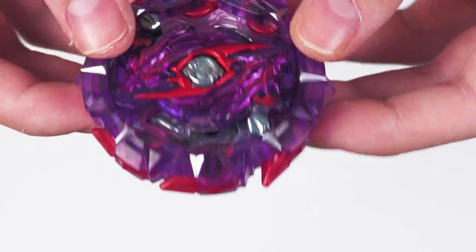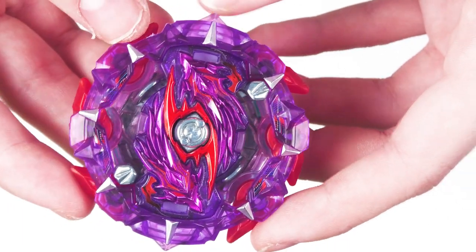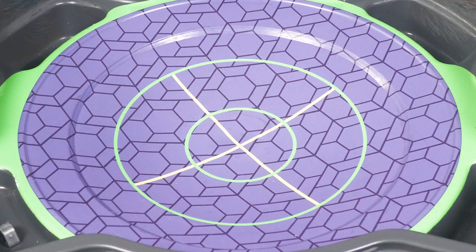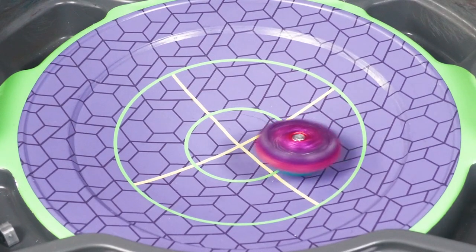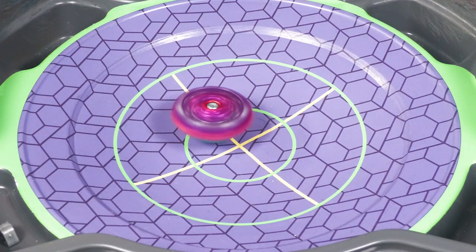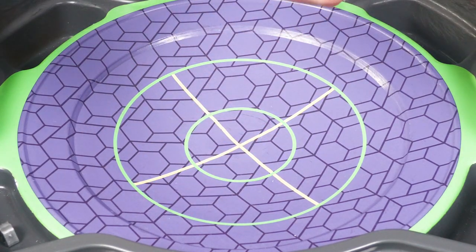So what we're going to do now is the test launch for both in some battles. Three, two, one, let rip! So that is the stamina mode for the thing. Now we just switch it to attack mode.